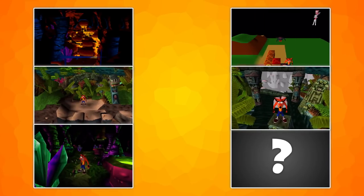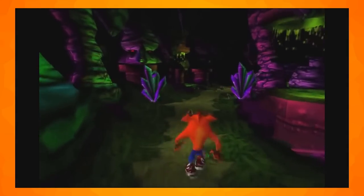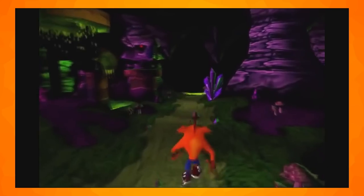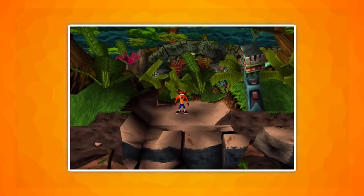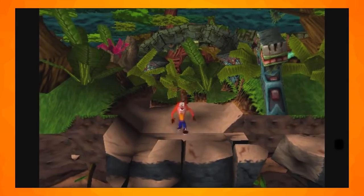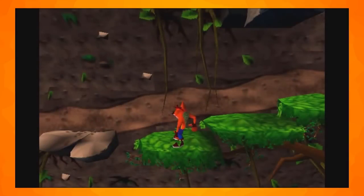A few levels exist in this build which were completely cut from the final game. One level is based inside a cavern. This level has no way to complete it and most things will kill you, including the walls, but not including the floor and the acid. Another level has Crash descend a cliff. There are loads of glitches in this level, including being able to walk under and behind the stage and walk in the air. The HUD is also broken and you cannot finish this level either.